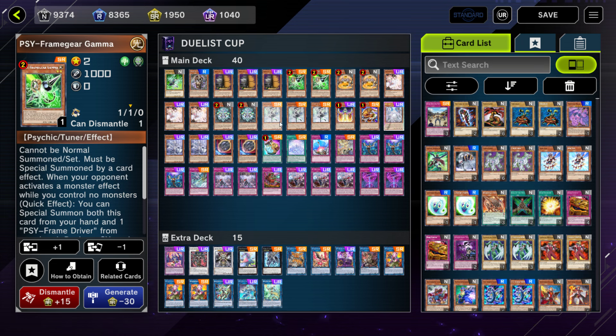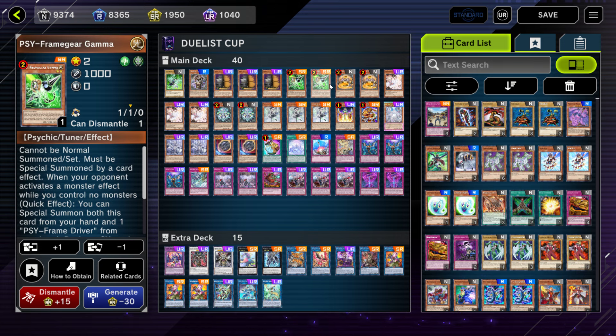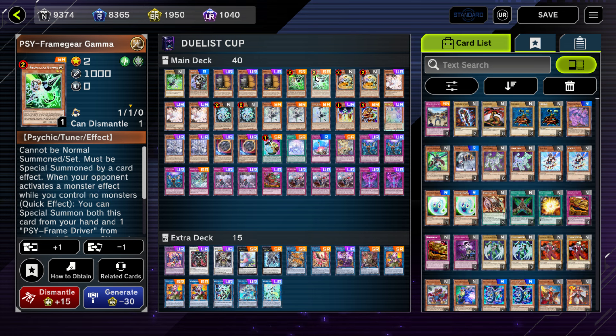The reason Gamma is in this list is simply because when you have nothing on board and you're activating a welcome or big welcome, being able to stop Ash Blossom is very relevant. Another key thing to consider — whether you play this in real life or Master Duel — if you have a Lovely on field, they can't respond to your trap cards with Ash Blossom, because Lovely says your opponent cannot activate monster effects in response to the activation of your normal trap cards. But until you get Lovely on the field and it stays there, you'll be relying on other forms of playing around Ash Blossom.